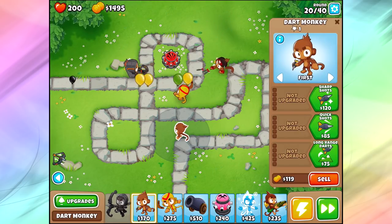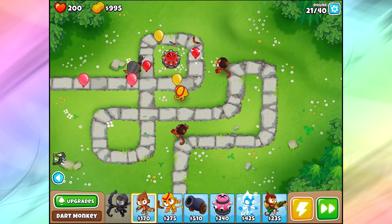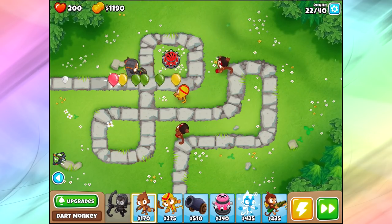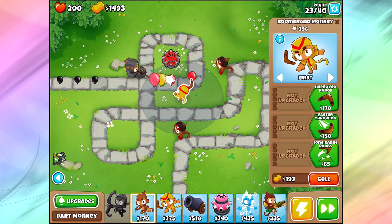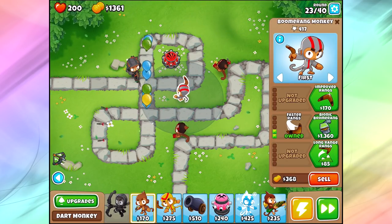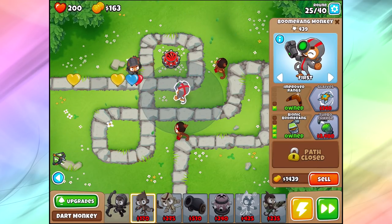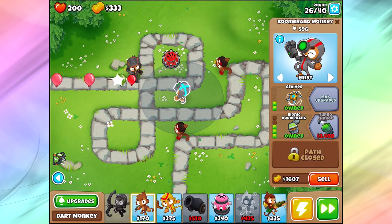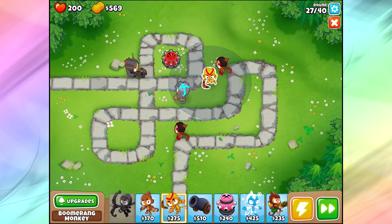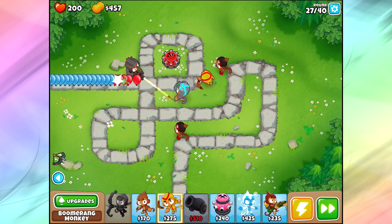I'm gonna pop down an extra 2-3 dart monkey on both sides over here, and I'm gonna end up getting probably a 2-3 boomerang, just to make sure I have a really good amount of grouped popping power as well, not just spaced popping power. Sadly, no spike vector, so we can't really play it safe in the back, but that's okay. There's my bionic boomer already — we're gonna get improved ranks and glaives over here. Personally, I think the 2-3 boomer is probably worse than the 003 boomer, or the 203 boomer, so we're gonna end up getting one of those too, but you gotta put him in a specific spot — when he shoots, he's throwing down like a straight line.